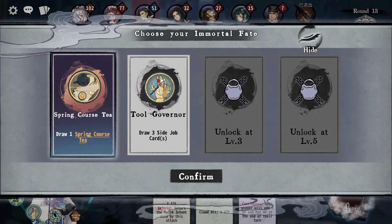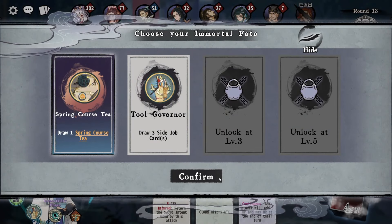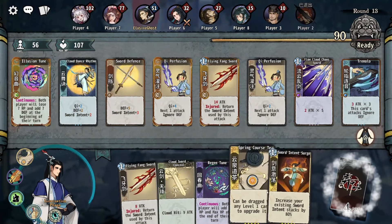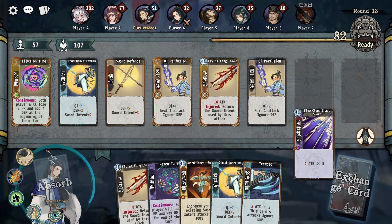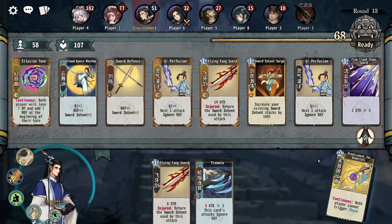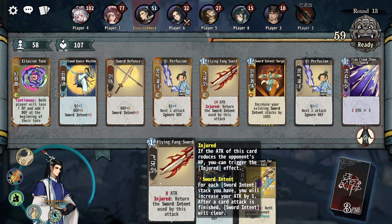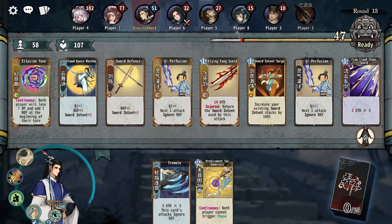We've got our breakthrough now. Spring course T will upgrade a card — any level one card. I think I'll take that, because we can upgrade this card which will then increase our sword stacks to 100%. So now we go here and upgrade that one — perfect. That's more sword intent. Both players cannot trigger chase — that's not bad at all. I'm going to get rid of this one; we don't need illusion and we're not using that one.